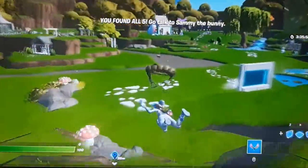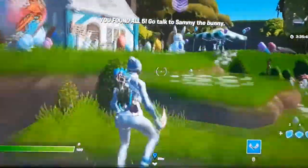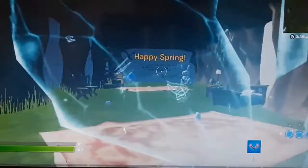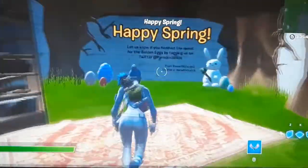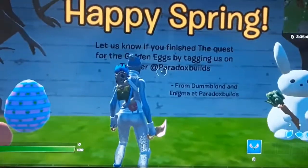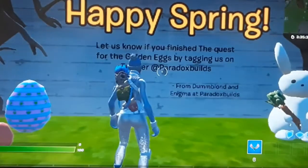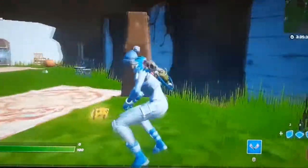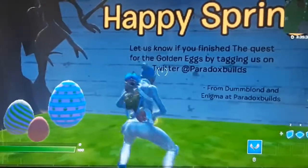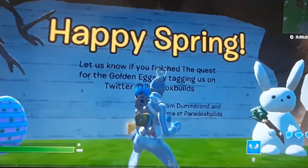Go to the bunny person and give him the eggs. You'll be teleported into this secret room with a message. That's it guys, thank you for watching — this is the room. If you want to go out, you can go through the rift. Thanks for watching and I'll see you next time.